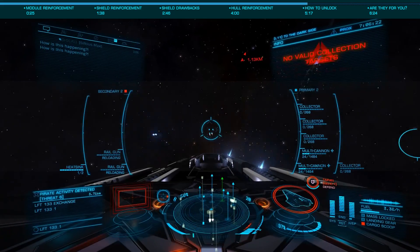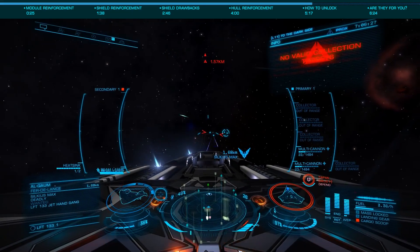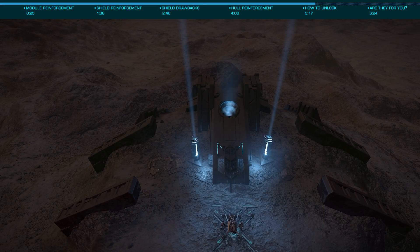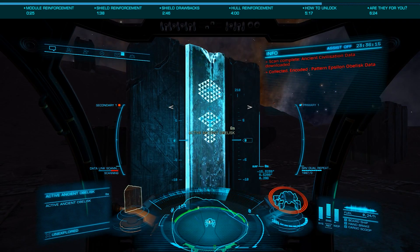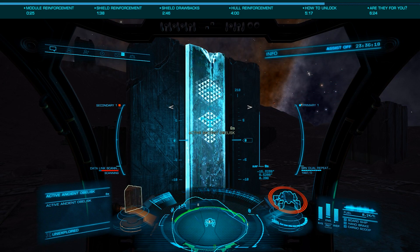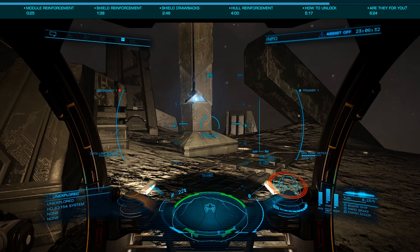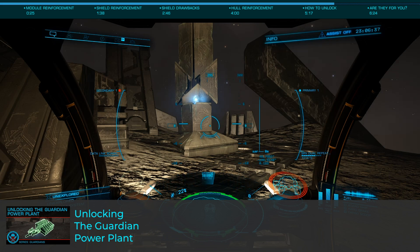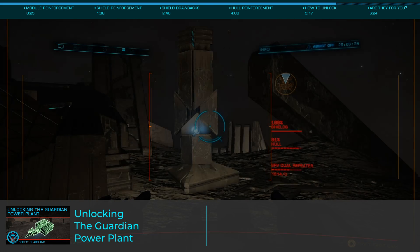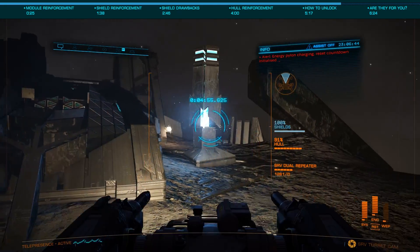Now that we've seen the pros and cons of each reinforcement, let's look at how to unlock them. The process is essentially the same as unlocking other Guardian modules. You'll need to head to a Guardian site to collect the necessary module blueprints and other components, then head to a separate Guardian site to obtain the obelisk data, then finally purchase the commodity specific to the module, which can be found using tools such as EDDB.io. As I've covered this process previously, please refer to my guide for unlocking the Guardian module power plant, which is linked on screen now. With luck, the process to unlock each should take you just under 90 minutes, or about 3 or so hours for all three.